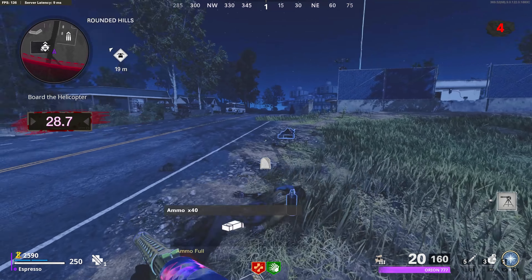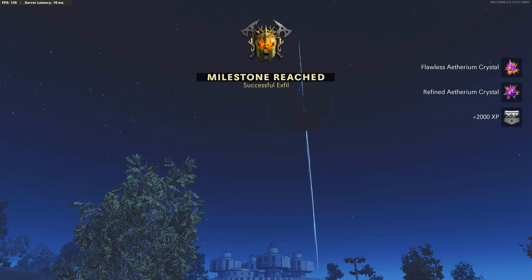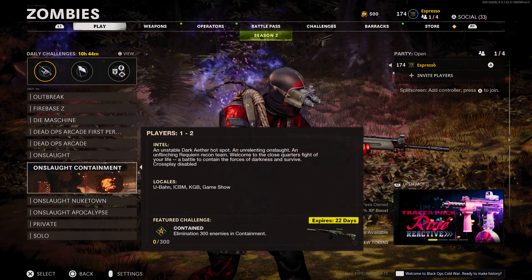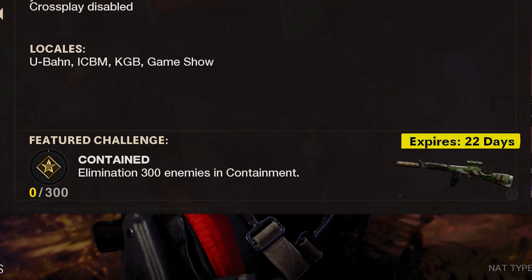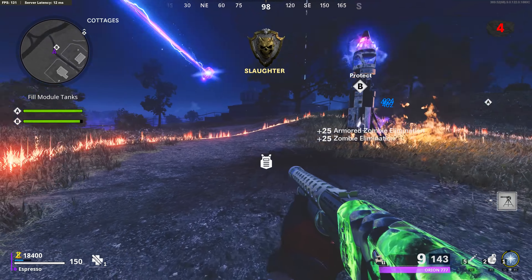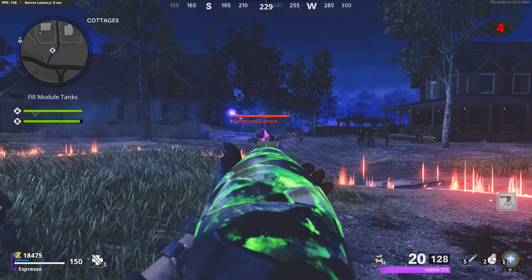Moving to the Zombies aspect of Black Ops Cold War — Outbreak saw a handful of additions: Sanatorium at Night, a new objective called Secure, new in-game intel, and the new dirt bike vehicle. Onslaught for PlayStation 4 and 5 users got a new LTM called Containment — Onslaught but on Gunfight maps — with a blueprint challenge to earn the exclusive Jungle Fighter tactical rifle blueprint.